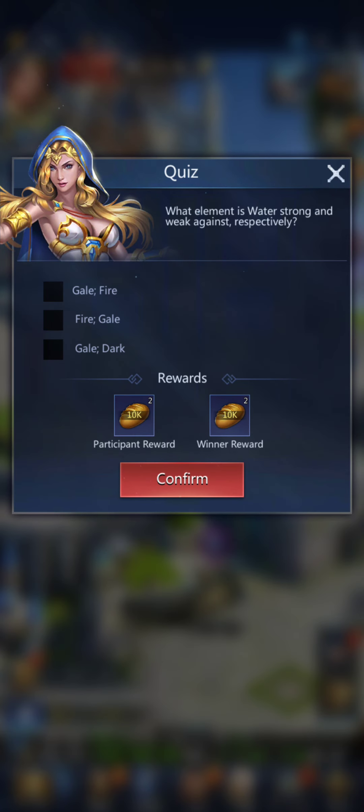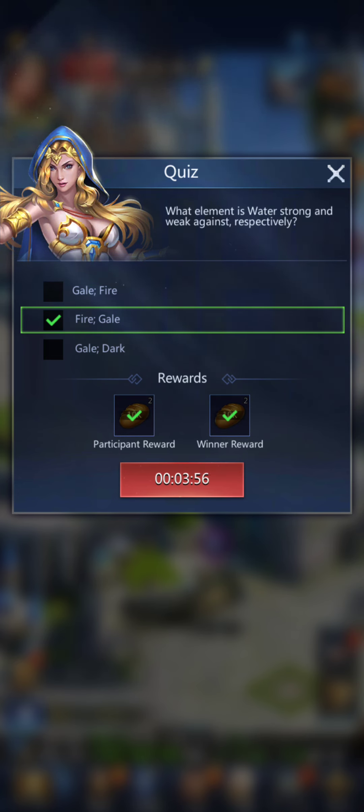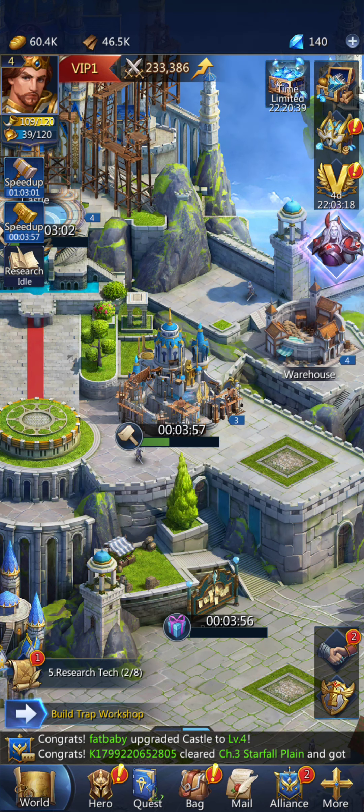I forgot about the bulletin. The question is: what element is water strong and weak against? Water is blue, and you might remember from the intro — blue is strong against red, which is fire. So that's the participant and winner award, go me. And I can do it again in four minutes.